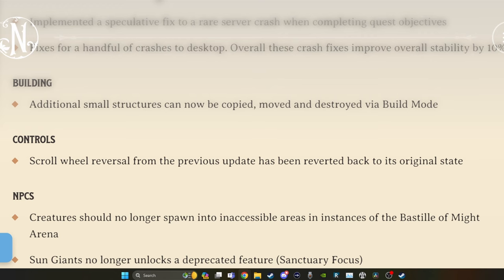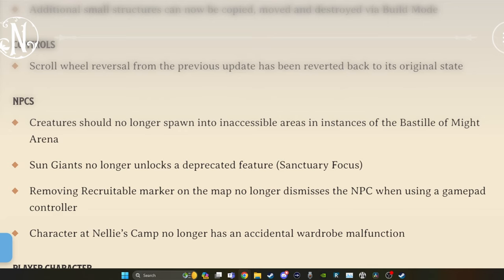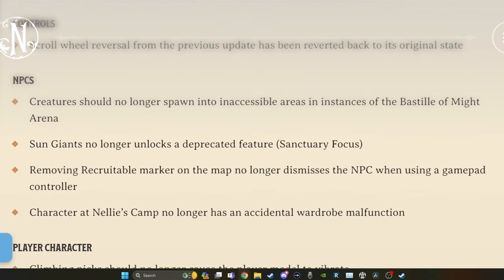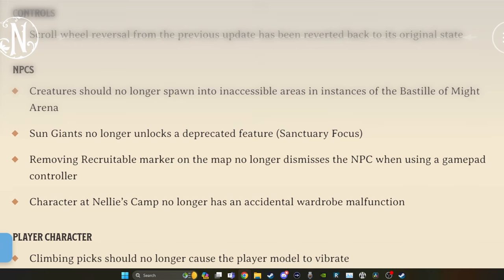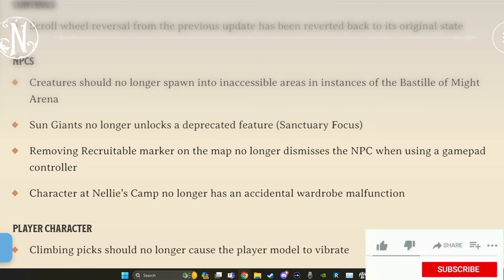I think that's a good idea. A few little things here with NPCs. Creatures should no longer spawn into inaccessible areas and instances of the Bastille of Might arena. Sun Giants no longer unlocks a deprecated feature, Sanctuary Focus. Removing the recruitable marker on the map no longer dismisses the NPC when using a gamepad controller. That's really good.